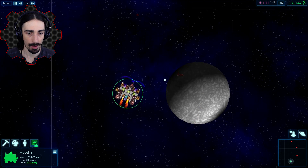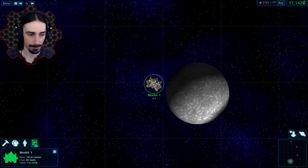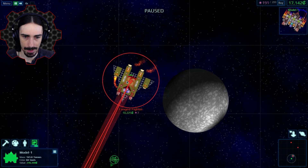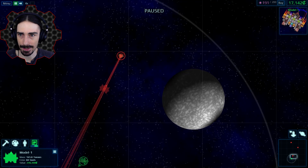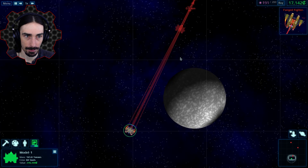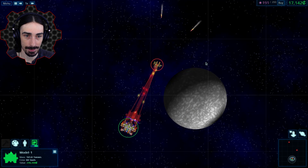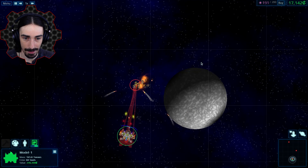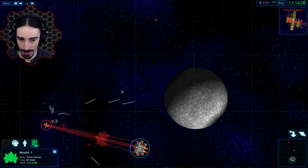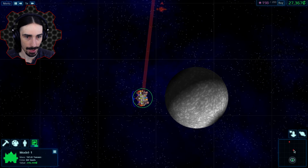He didn't do any damage — let's go to the next ship. I'm just going to let my ship do its thing and see what full firepower looks like. There go those missiles — I love the way they come out like that, and they come in from the back too because of the way they come out from the sides. That was easy — he didn't stand a chance.